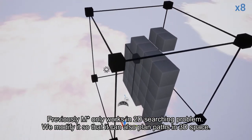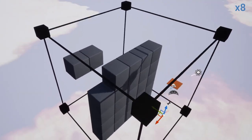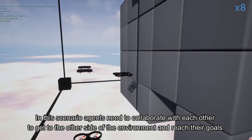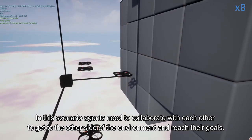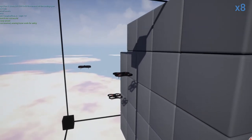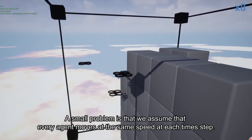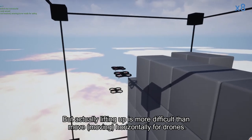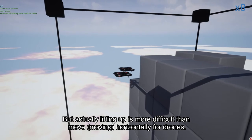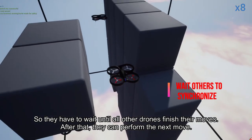Scenario 4: Four agents in real 3D environments. Previously, M-Star only works in 2D search problems. We modified it so that it can also plan paths in 3D space. In this scenario, agents need to collaborate with each other to get to the other side of the environment and reach their goals. A small problem is that we assume every agent moves at the same speed at each time step, but lifting up is more difficult than moving horizontally for drones, so they have to wait until all other drones finish their moves before performing the next move.